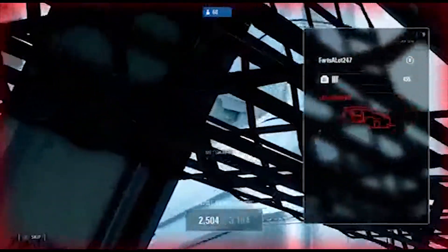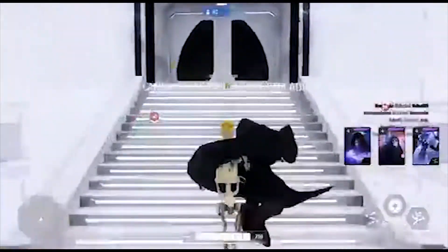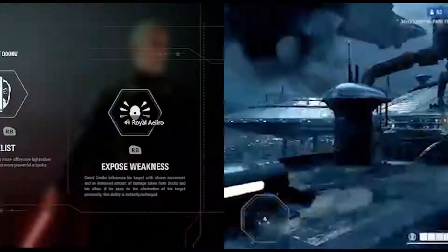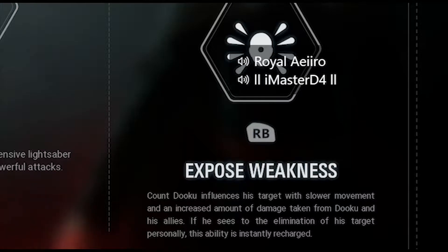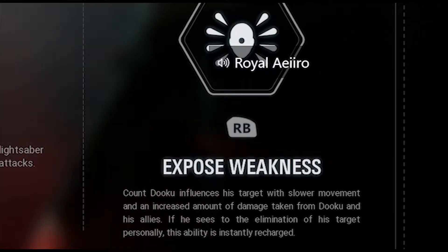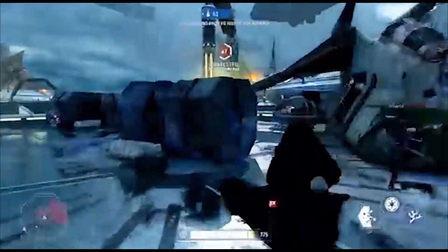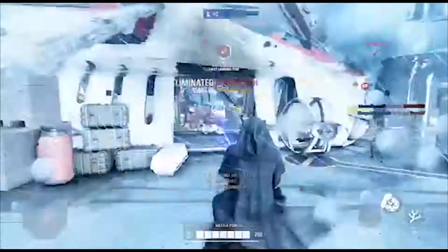I'm sure most of you guys are from the Fortnite side, so if you are, just stay in for the ride. Anyway, we got Exposed Weakness: Count Dooku influences his target with slower movement and an increased amount of damage taken from Dooku and his allies if he sees to the elimination of his target. Personally, this ability is instantly recharged. I don't really know exactly what the Exposed Weakness does — it says it right there — but when I used it, I haven't really noticed anything.